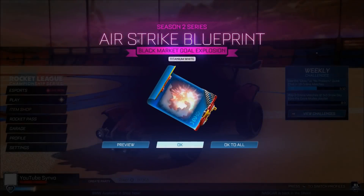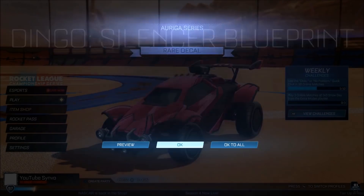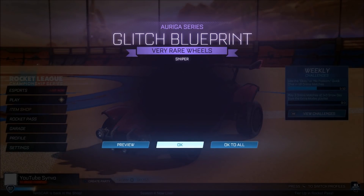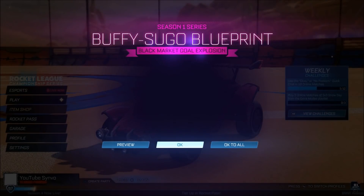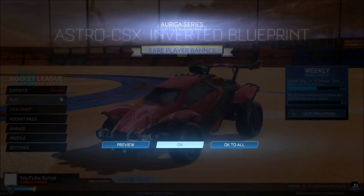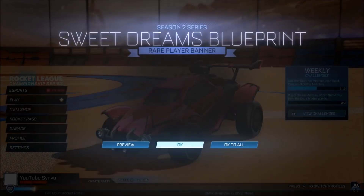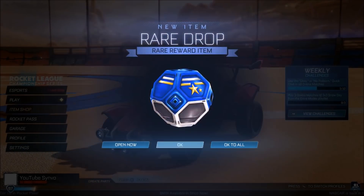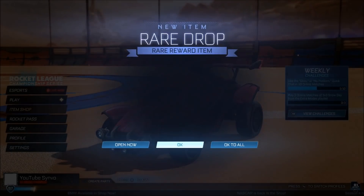Here we are on my friend's account, and for some reason this item popped up straight away — it's going to be an Airstrike Titanium White. Then a Crimson Dingo appeared too. I've got no idea where all these items are coming from, maybe just loading up the account differently. We'll go through these quickly — I didn't expect this to be in the video, but we're just going to chuck it in anyway. There are the rare drops, and I'm pretty sure it's going to be an import drop at the end. And there it is — import drop is right there.